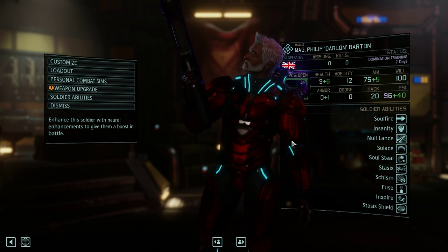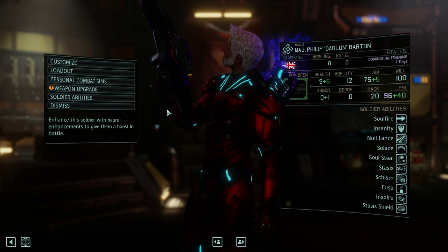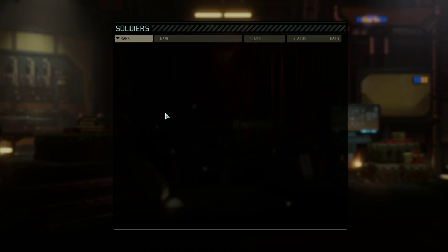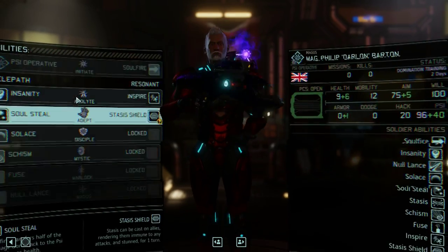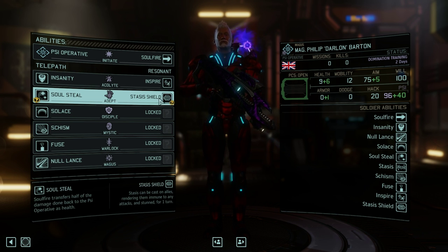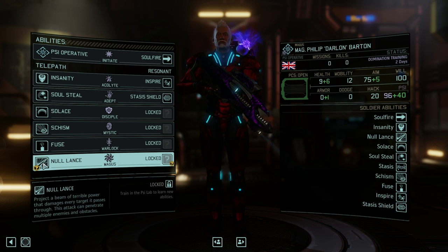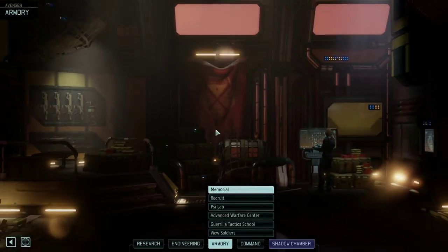If you're new to my channel and you want a character in my playthroughs, please let me know on any of my playthroughs. If I can rename characters, I will do so with the subscribers. Now, if we click on Philip Barton and check his Soldier Abilities, you can see what I've unlocked on him: Inspire, Stasis, Shield, Soulsteal, Solace, Schism, Fuse, and Noland. So he's pretty badass, but he's still in training at the moment, so he won't be joining us on this mission.